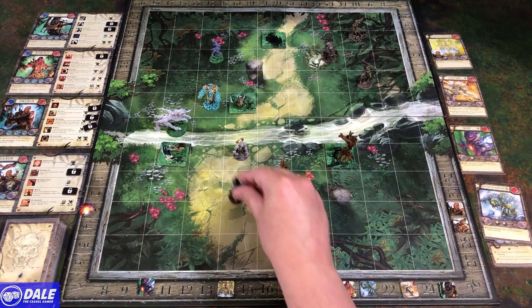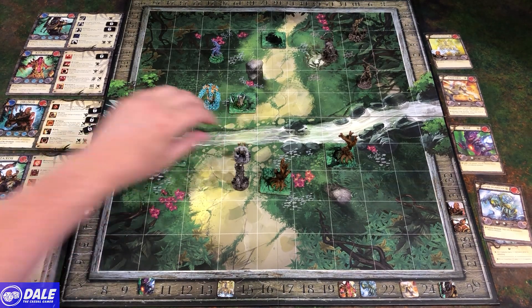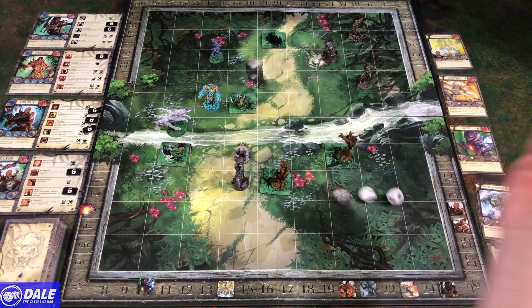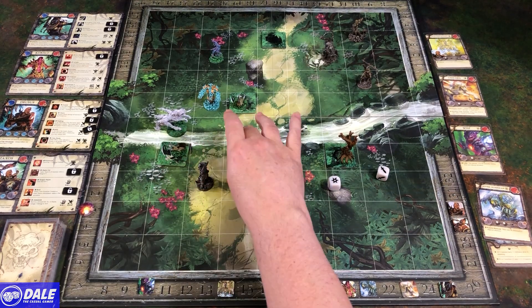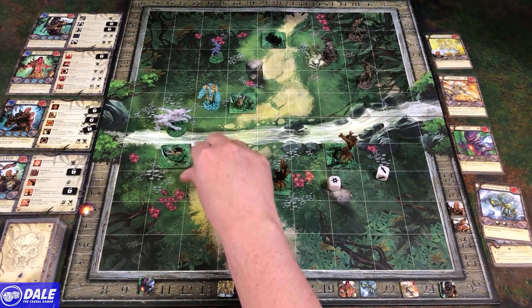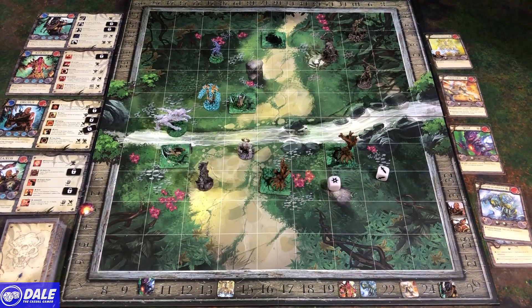We're going to have Zaxos go ahead and go for the free activation thanks to the priestess. Movement of three — one, two, three. Attack. Actually I'm on Drusus — base damage of four and two dice. With the focus bonus, base damage is plus one and minus one defense against him, so base damage of five and two dice. For better positioning I'll move one, two — this gets us adjacent to the cover. So five, six, seven damage against his defense. Base defense of zero, so down to seven health.